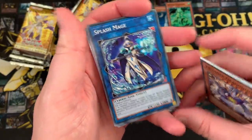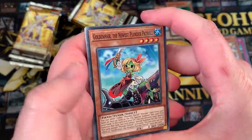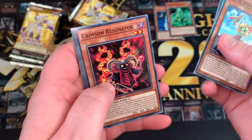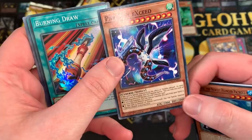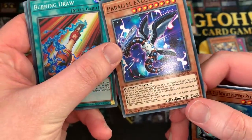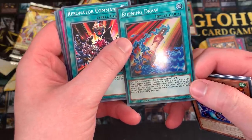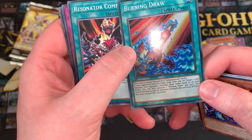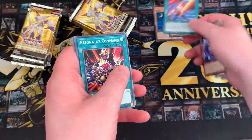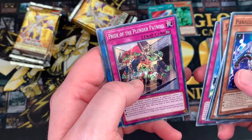Splash Mage is actually quite good as well. Golden Hair — newest Plunder Patrol — Evil Eye Remergence, Crimson Resonator, and Parallel Exceed. This thing being a common is pretty disgusting because it's so good — it's like a free Rank 4. Burning Draw for the Super, a pretty sick Salamangreat card. If your opponent controls more cards than you, target one Link Monster they control and draw cards equal to its Link Rating. Very, very good card in Salamangreat.